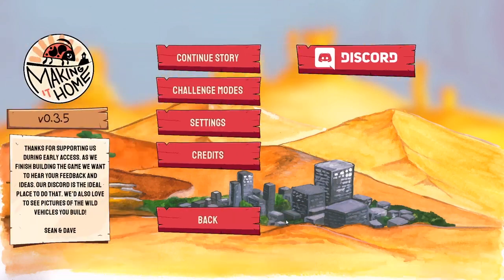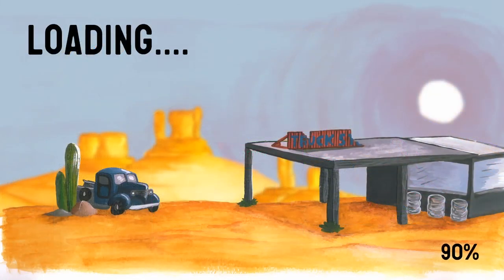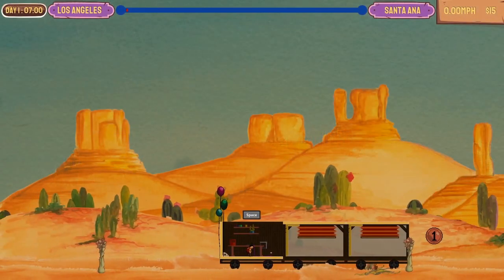Hello sausages, this is Jamie from Randomised User. Today we're playing Making It Home as it gets launched into early access on Steam. We've seen a preview of this before on the channel, but now it's finally publicly available - version 0.3.5 apparently. Let's continue the story. This is going to be Act 1, and there are now two acts in the game with a third one under construction.